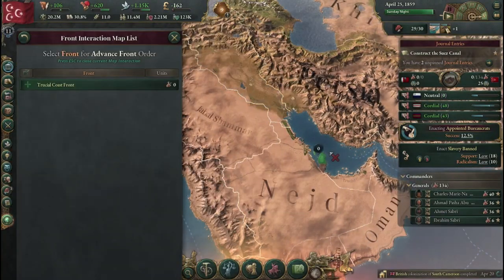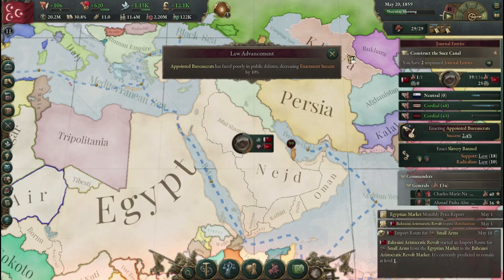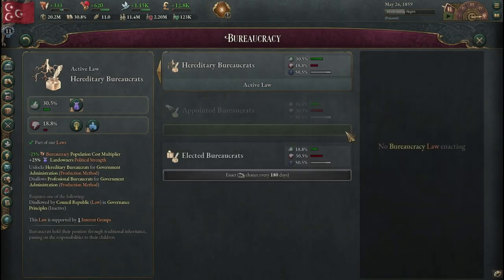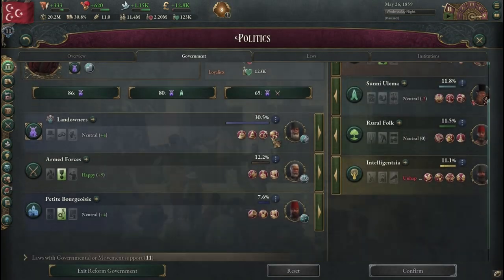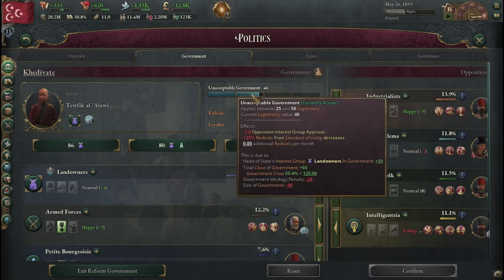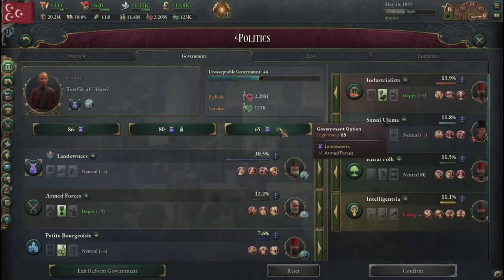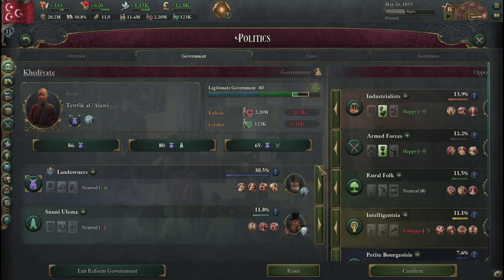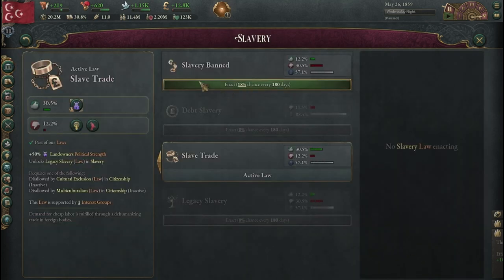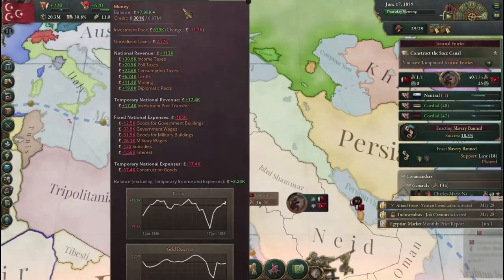There's an aristocratic revolt — we'll send an army down to deal with that. We're struggling to pass this law, so let's cancel it and take a look at our government. We are now at unacceptable, which is going to make it much harder to pass. We'll swap to these two factions for now, then check our laws and try to ban slavery — I think banning slavery is a good idea, it'll open up more workforce for us.